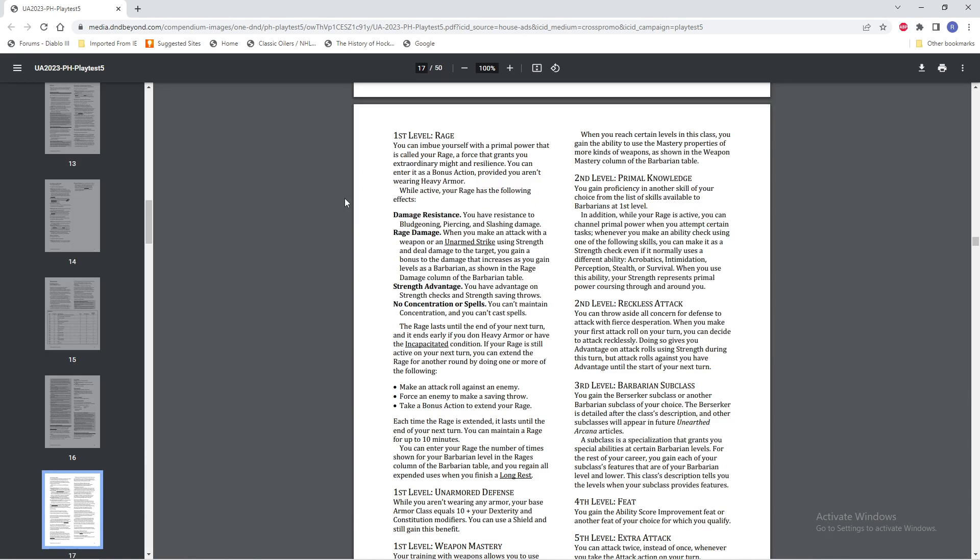On Unarmored Defense — this is basically unchanged as far as I can see. Ten plus your Dexterity plus your Constitution modifiers. There's a shield, which is nice, unlike say the monk version.